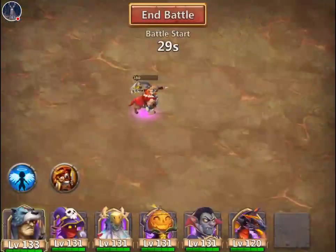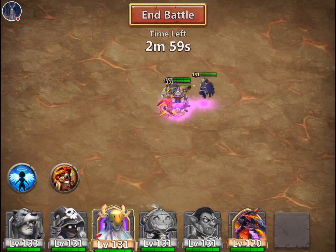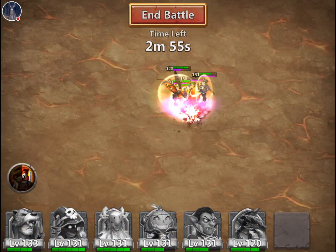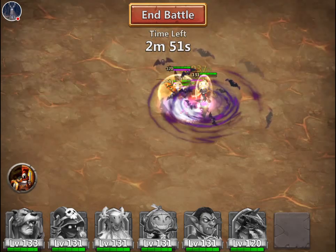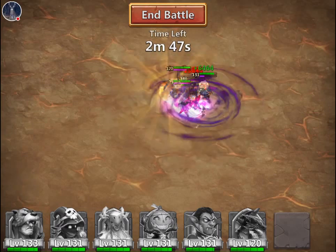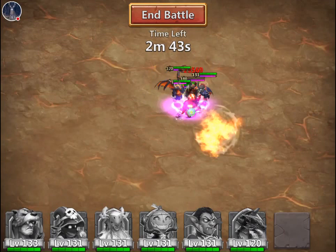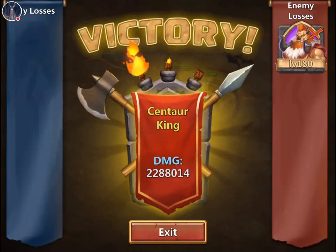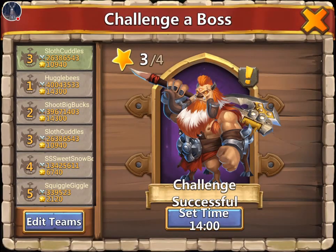Hey, what's going on guys? So we're here doing some boss 3, and if you guys noticed, I'm using six heroes but I only have five hero bases. Why is that? Well, with the new update, they made it so you can have a pre-select team for the guild boss, but it also lets you use all six spaces. So even if you have five hero bases, you can still use all six heroes.